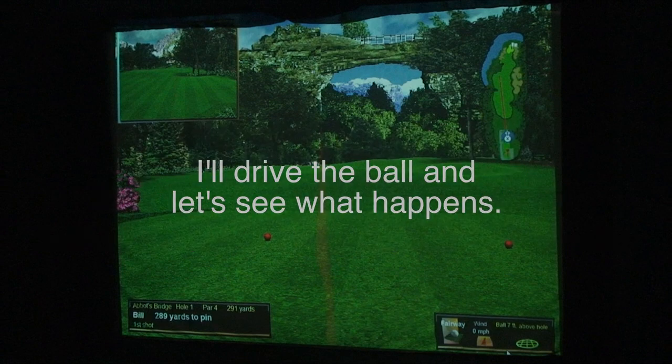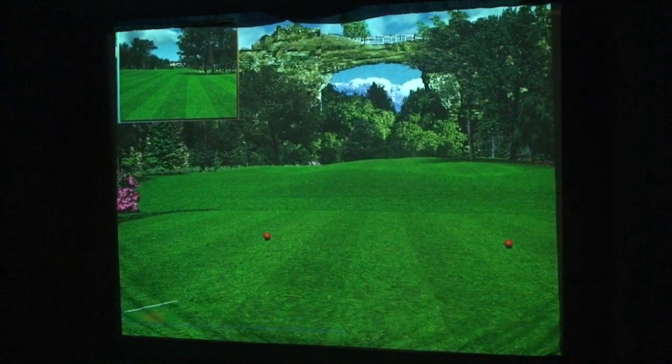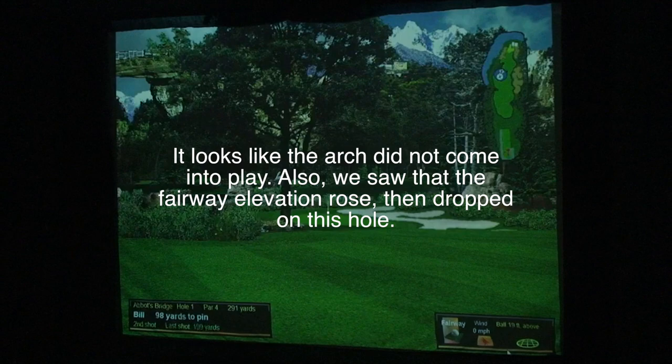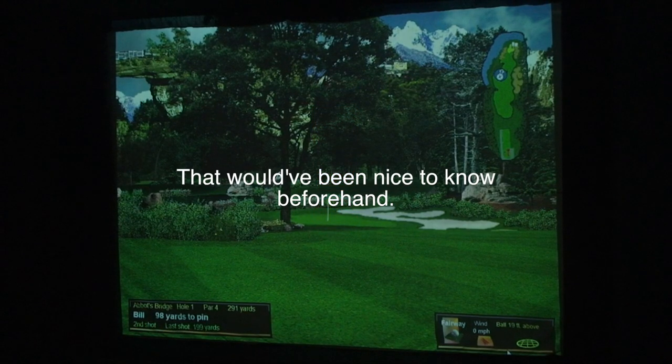I'll drive the ball and let's see what happens. It looks like the arch did not come into play. We also saw that the fairway elevation rose, then dropped on this hole. There's some side sloping, but it didn't particularly affect the shot. However, our path to the green is blocked by a tree. Ouch! That would have been nice to know beforehand.